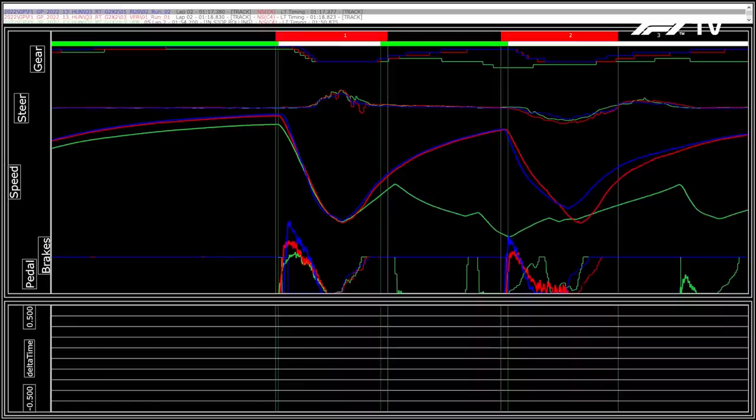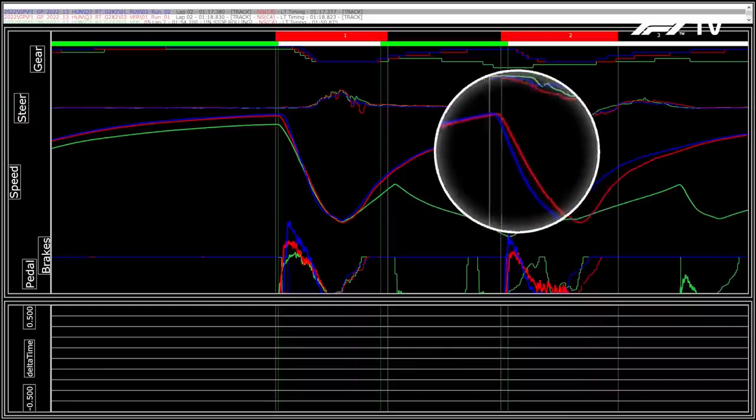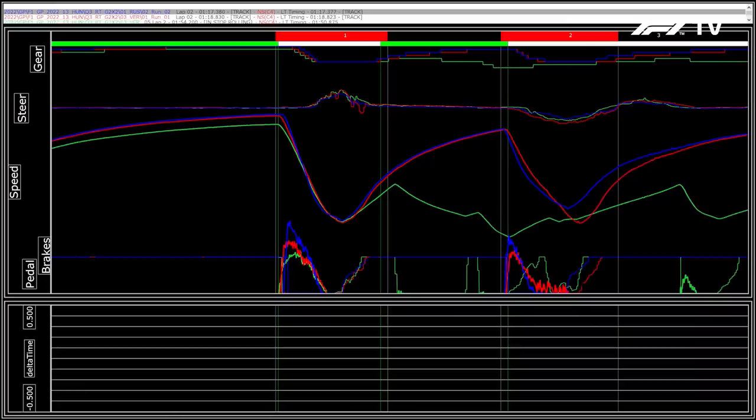George Russell's pole lap is shown in blue, Max Verstappen's first attempt in red, and his second attempt in Q3 in green. It's pretty rare that a driver is left with no decent laps in Q3 with two attempts. On his first run, Max goes in way too deep into turn two, carries in way more speed than Russell's pole lap, results in a big lock-up, ran wide, lost the lap — just attacking a little bit too much.